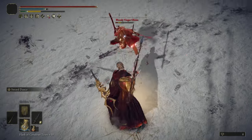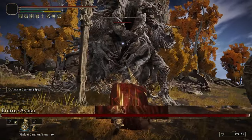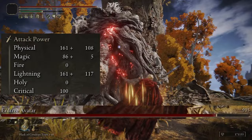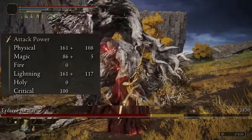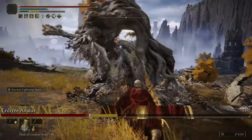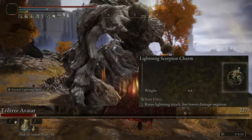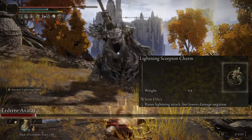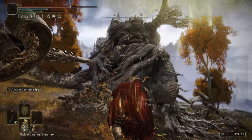Back to the Clayman's Harpoon — the damage on it is really interesting because it deals damage in three different forms: Physical, Magic, and Lightning. The Lightning is because I'm using the Lightning Affinity, but it's pretty cool having three types of damage on one weapon. And since this weapon also deals Lightning damage, using the Lightning Scorpion Charm would be a really good idea — it increases all Lightning attack damage by an extra 12%.